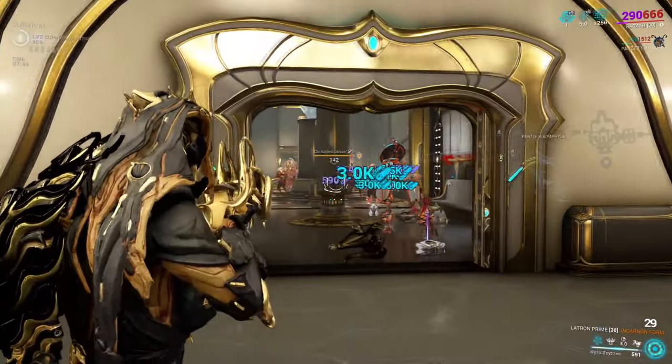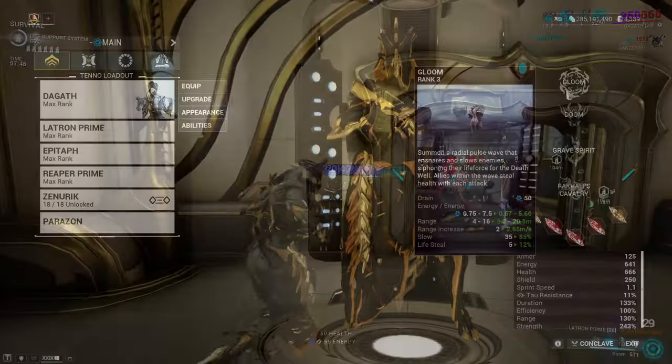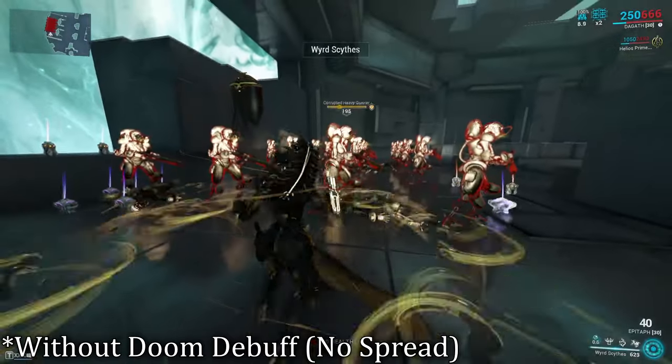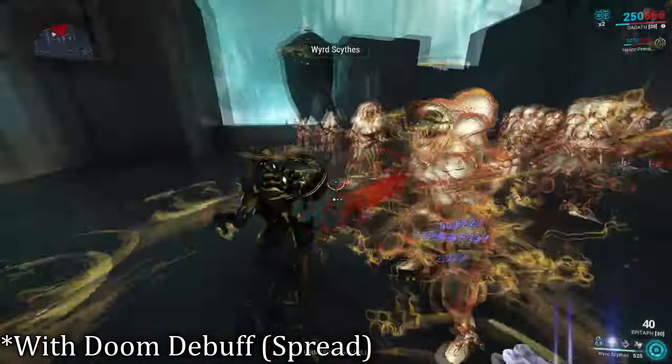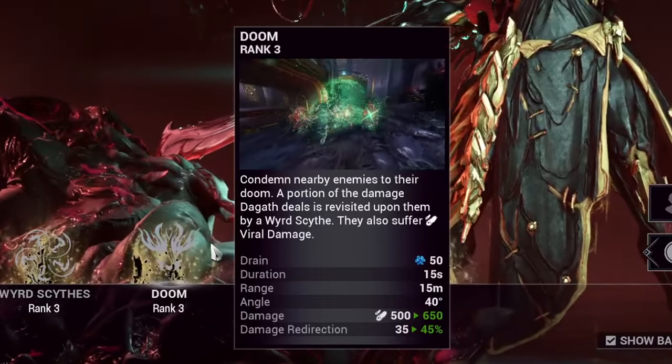The slow scales with strength and can reach up to a whopping 95% debuff to enemies around you, which are easy to hit. When I subsumed a different Helminth ability over her first, I actually started to miss the spreading combination it provided with Doom — and that made me think there's a lot more reason to keep this ability than to take it out. Moving on, the Gaff's second ability is Doom.